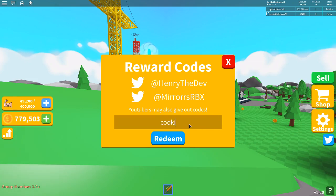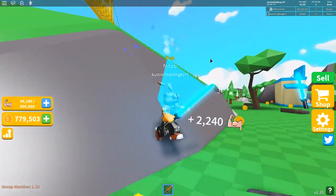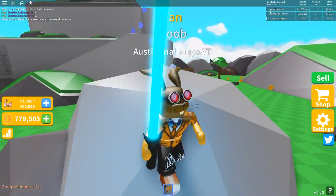The first new code is Cookie — boom — and as you can see, I've already redeemed it. The next one is JS — boom — and I've already redeemed it. The next one is Robzy — boom — just like that. And Gravy — boom — just like that. And then Razor — boom — just like that. All of those codes I have not made a video on before, but now you guys can use them inside of this game.